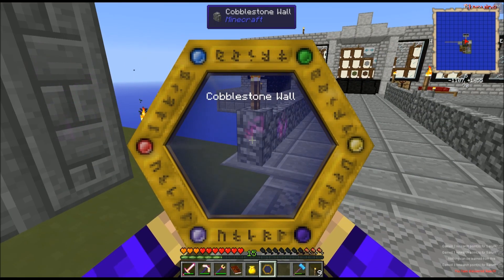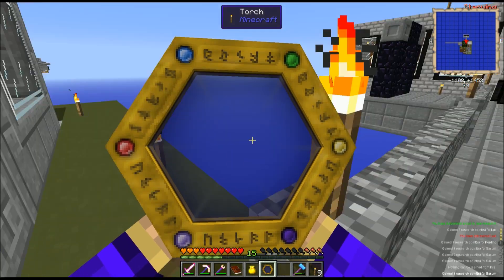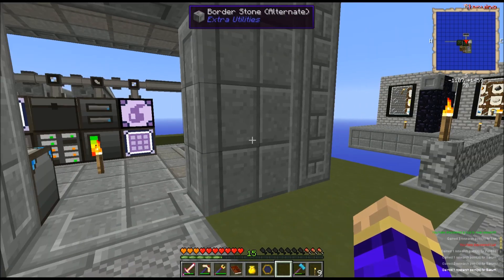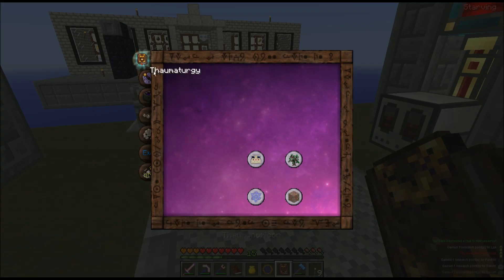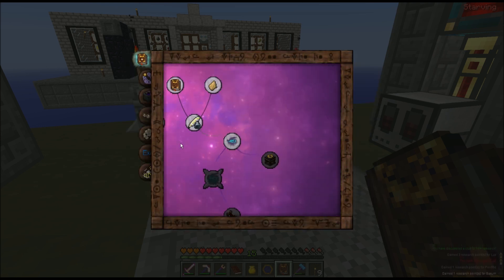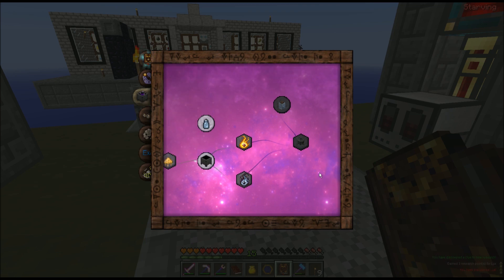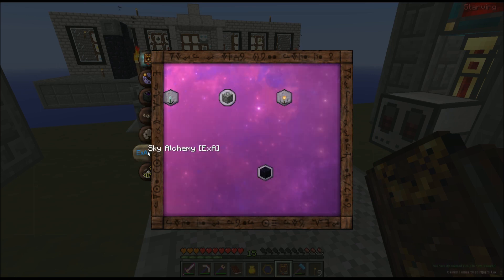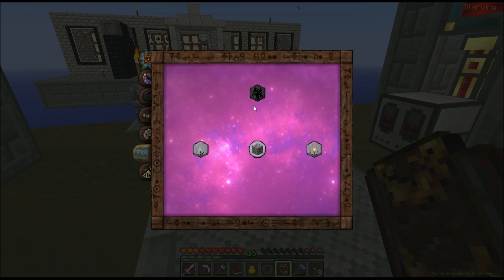I'm going to end up doing this to basically everything over time. I can do torches — and you'll notice that off of that Lux, I discovered a clue to new research. If I go into the Thaumonomicon, I did not actually note where the clue to the new research was, but it should be here in Alchemy or Artifice. I'm not certain where that clue showed up, but I will have a whole bunch of awesome stuff available to me over time.